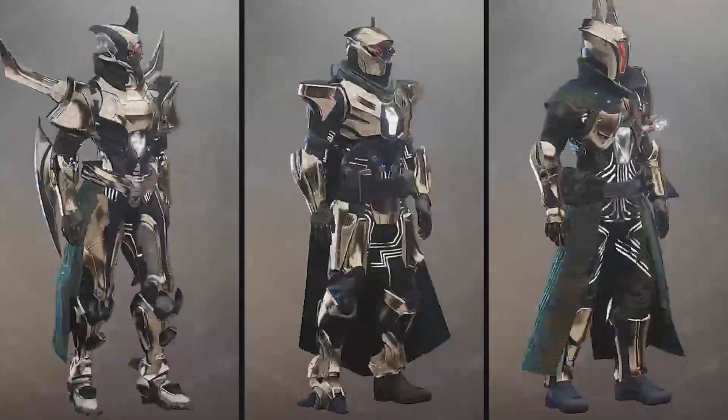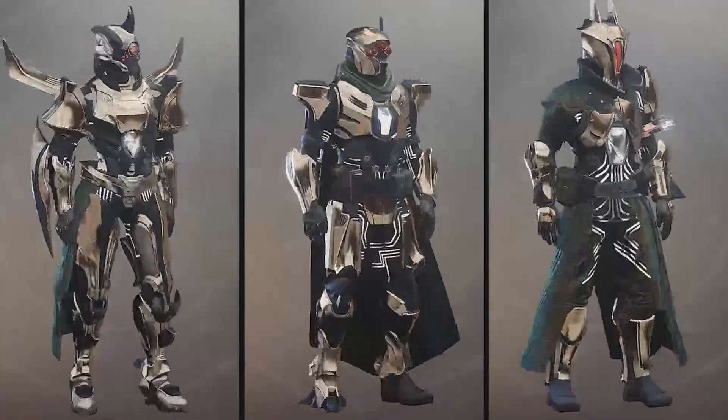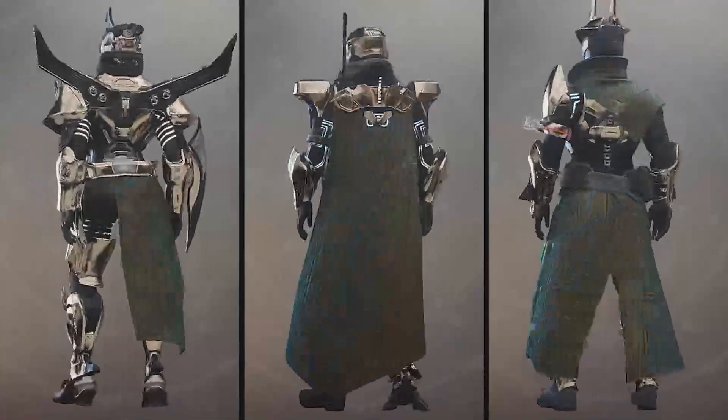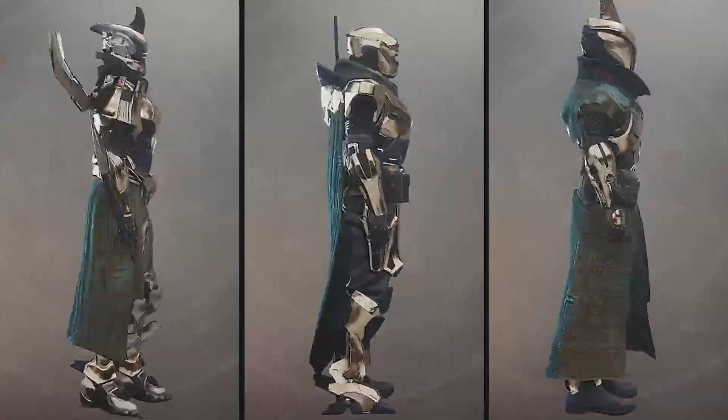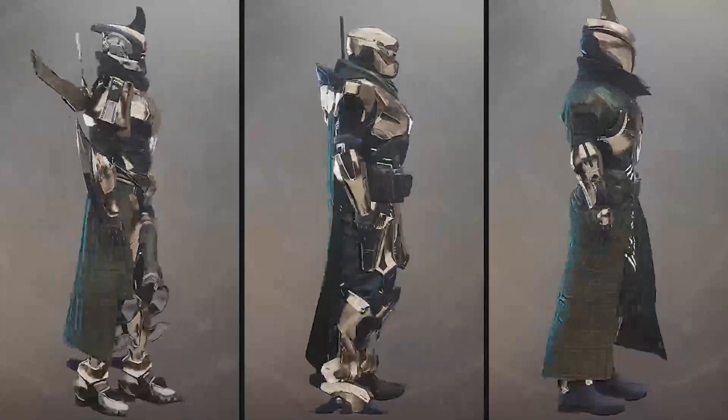The Phenotype Plasticity Universal Ornament set — look at this beauty. The best set here, hands down. Love each class. You can only get this set if you own the Season of the Undying.